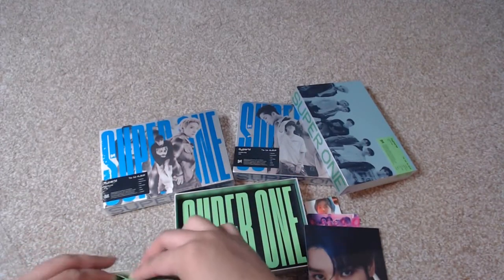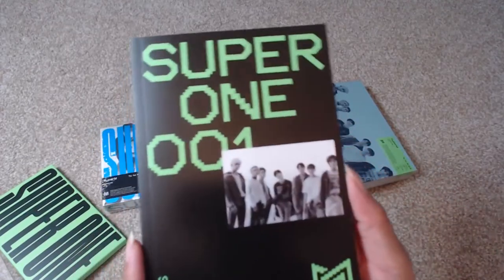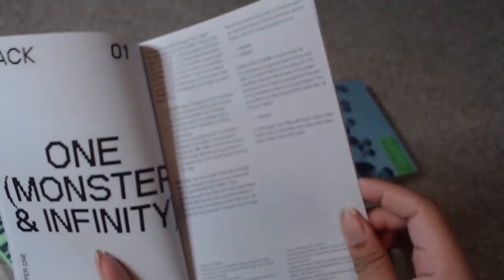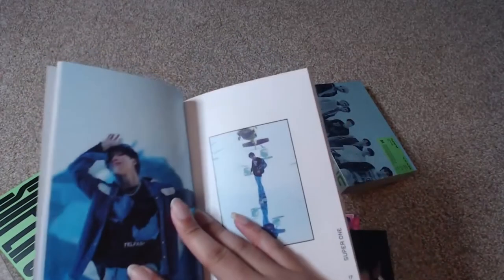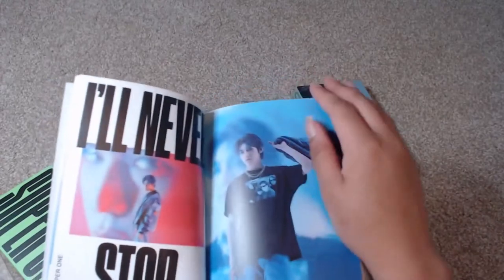And then time for the actual photo book. So this is the group photo book essentially, so it'll have all of them in it. Super One — all the tracks. They're so pretty. And it's got all the lyrics, nice and readable. Taemin is so pretty. We've got all the lyrics interspersed with the photos here. These are really thick pages in this photo book — it's really sturdy.